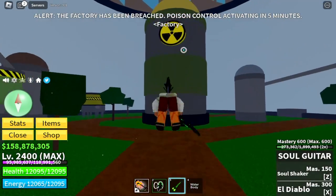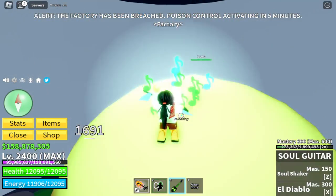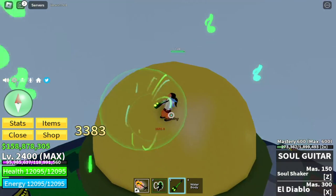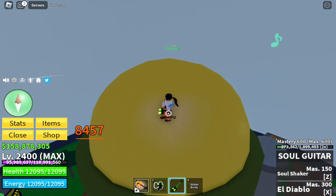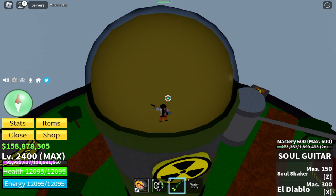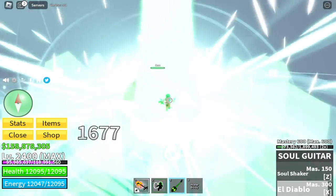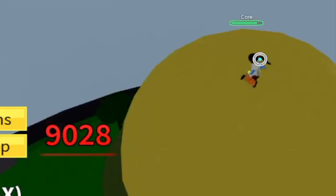For our final gun, we have the Soul Guitar. To start, the M1 does 1,691 damage. What I love with this gun is the fast reload, really good range, and the left click has AoE damage — you use music notes to damage enemies. For the skills, this gun has two: Del Diablo and Soul Shaker. You need to use Shift Lock to hit the core with the X skill, and for the Z skill you need to create some distance and aim. Total skill damage: 9,028.